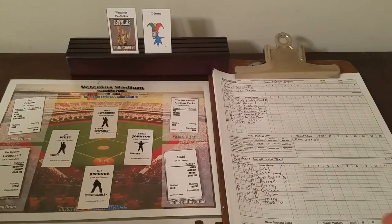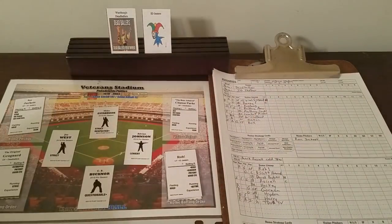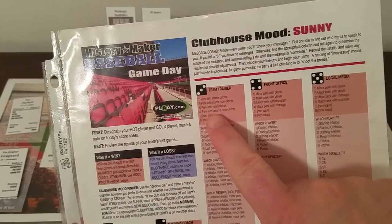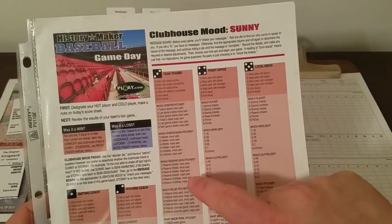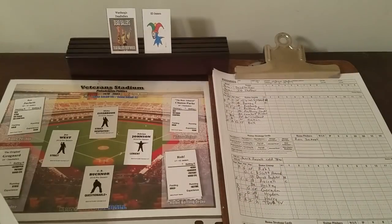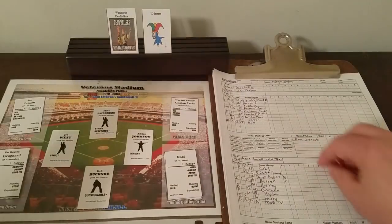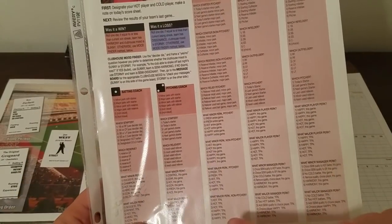We get a 3, and that is the Team Trainer. Anything other than a 5 or 6 we'll get something good for them. It's a 4 — Team Trainer and a 4 says perk with reserve non-pitcher. We roll 1 through 6 to see which reserve non-pitcher. It's a 3 — reserve infielder major perk. Rolling for the major perk: 3 says hot till further notice.